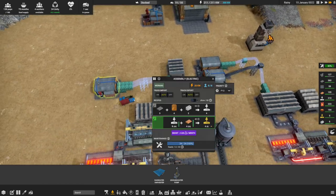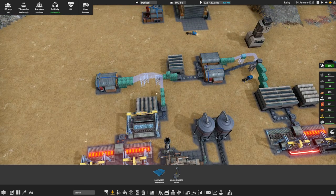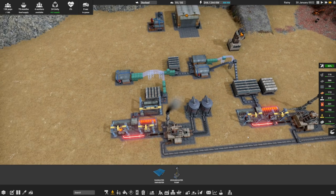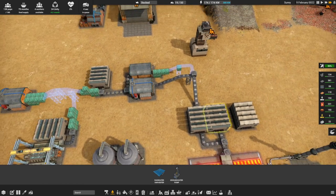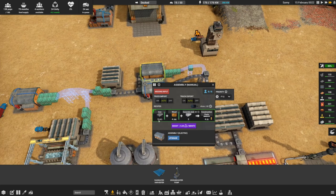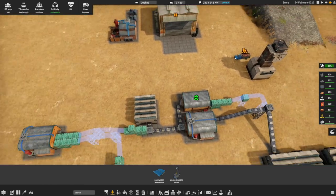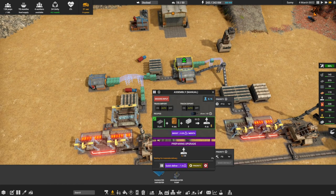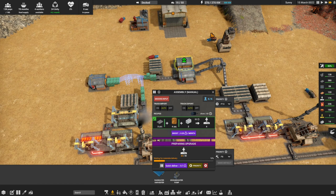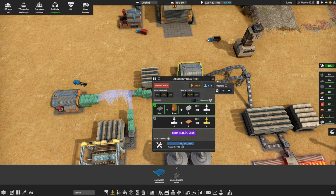We'll get all of this sorted out so that we can finish off the rest of these conveyors. We need construction parts two to assemble conveyor parts - the rest is looking pretty good. We are looking awesome. Let's go ahead and upgrade that - it doesn't use the construction parts or the construction parts two. There we go. Our vehicles are doing their thing - you don't have to actually micromanage the vehicles too much.